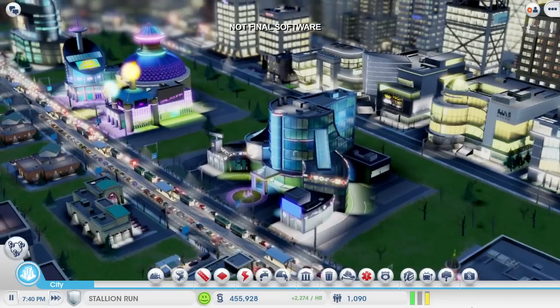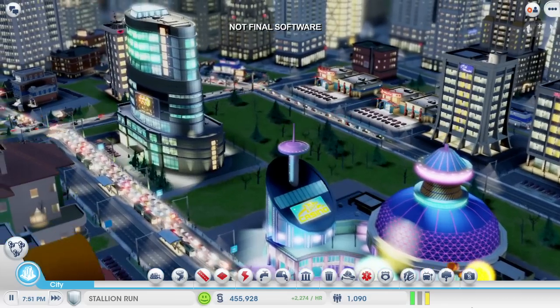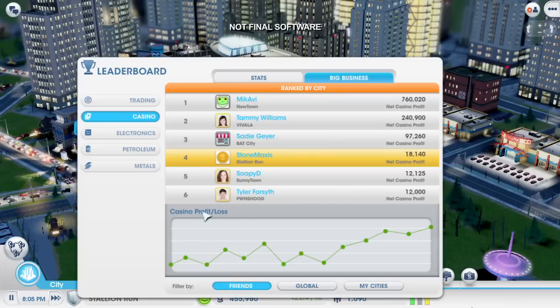My city's doing great. I have several casinos and they're all filled with tourists. You can see them walking up and down the streets looking for places to gamble. I can see how I'm doing financially by checking out my profit and loss at my casino headquarters. You can easily see that I'm making lots of money.